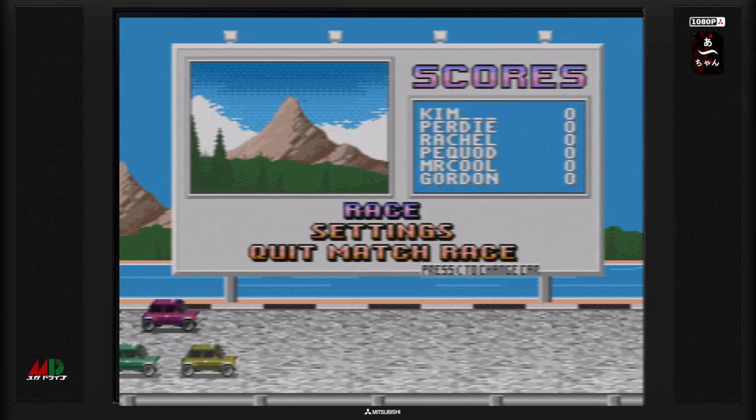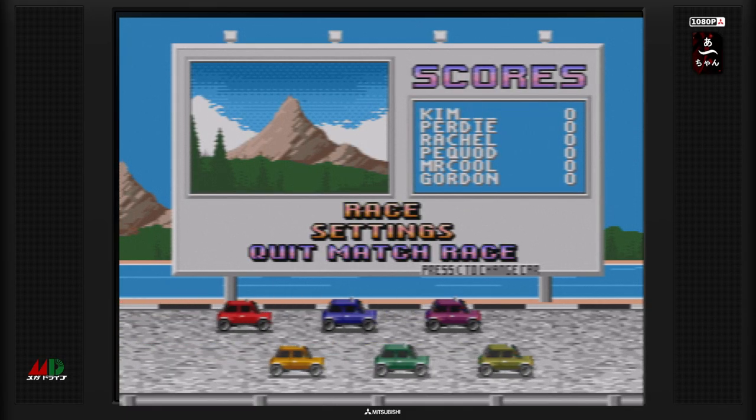Alors je vous propose de faire un petit match race. On va donc choisir notre véhicule. On a plusieurs véhicules au choix, on peut en débloquer au fur et à mesure. Il n'y en a pas tant que ça, je crois qu'il y en a 6 véhicules différents. Je peux changer avec le bouton C et je peux changer ma voiture. Je vais vous montrer un petit peu tous les modèles disponibles au début.